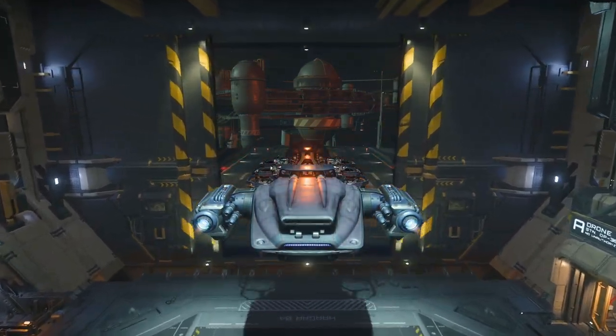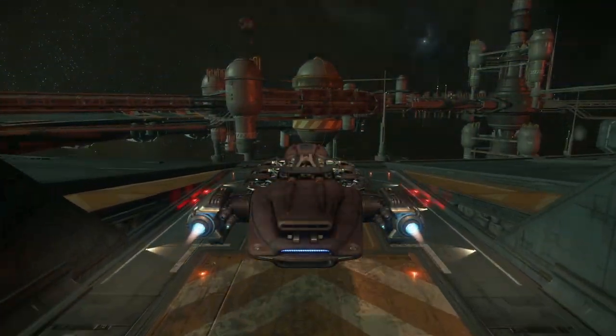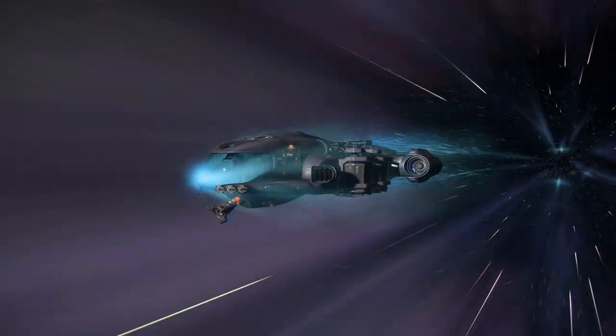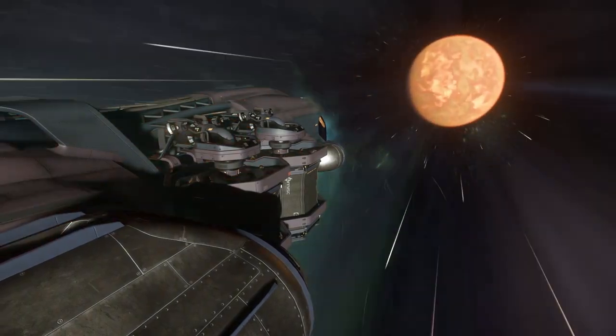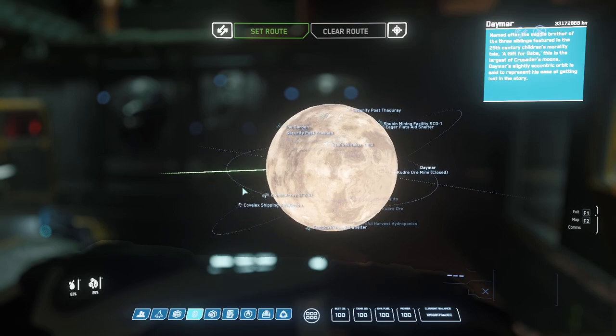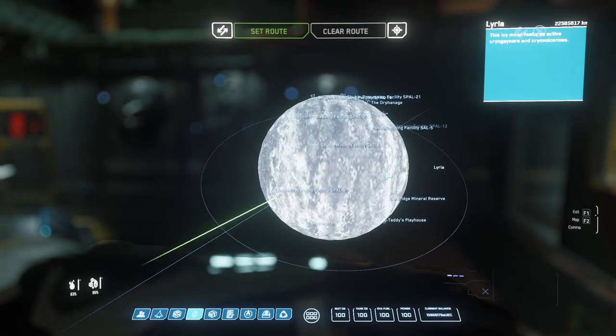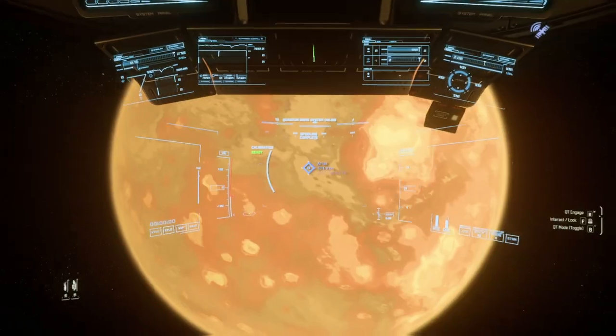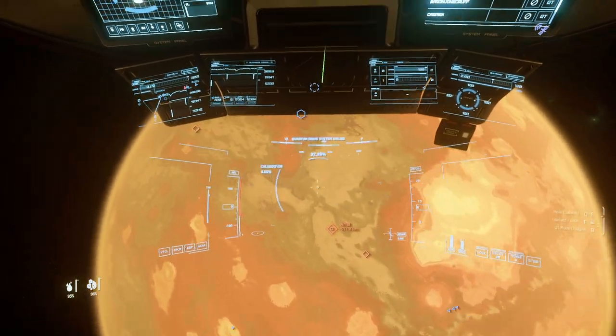With our laser sorted, it's time to head out. When choosing a planet to mine on, it's helpful to avoid those with windy weather — these will cause your ship to blow away and can be really annoying when mining. Popular choices for many miners are Daymar, located around Crusader; Lyria, located around ArcCorp; and Arial, located around Hurston. I'll be heading down to the surface of Arial, one of my usual stomping grounds.